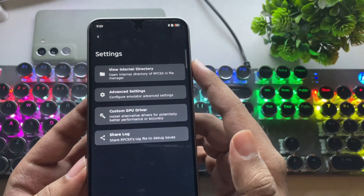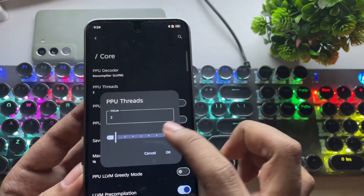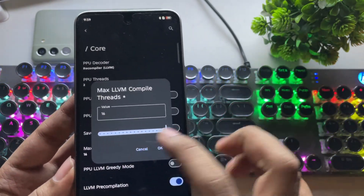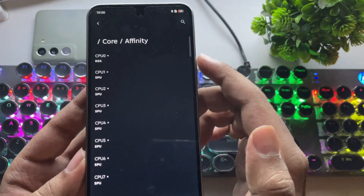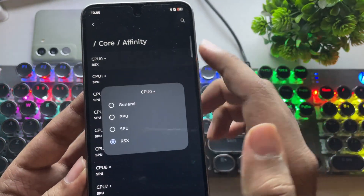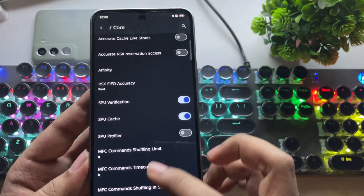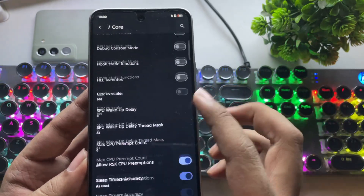Now, go to Settings, Advanced Settings, then Core. Here, set PPU threads to 2 and set Max LLVM compile threads to 16. Next, go to Core Affinity — assign CPU 0 to RSX, and assign the remaining cores to SPU. Also make sure to enable SPU Cache. That's it — leave the others at default.